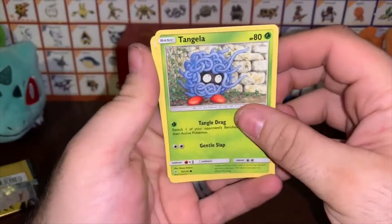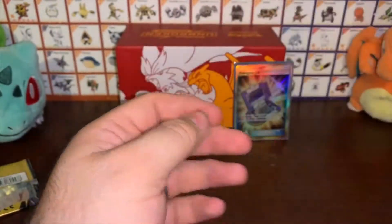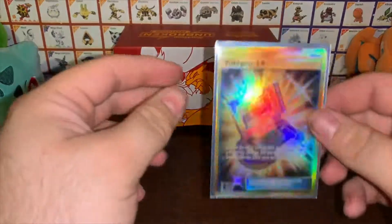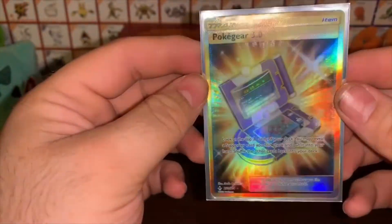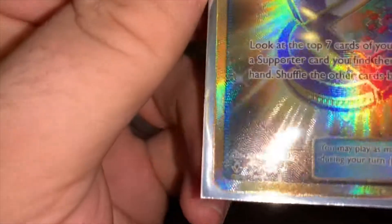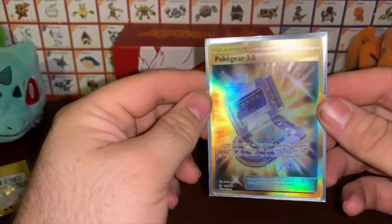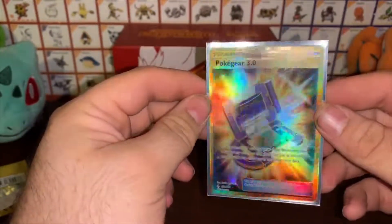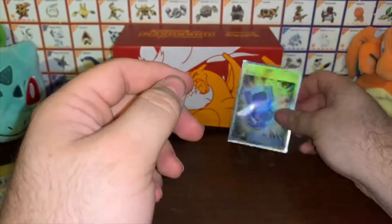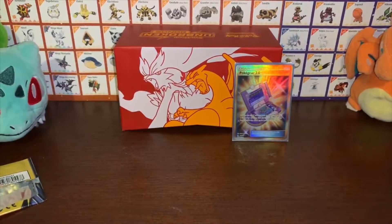We got a Tangela, a Surprise Box, and an Aipom — so not too bad. Out of all those packs, I'll take it. The Poké Gear 3.0 gold card is a great pull — number 233 or 214, so one of the full art ultra rare secret rares. Don't forget to like, comment, subscribe, and hit the bell notification so you can find out when I post other videos. You guys have a good rest of your night!